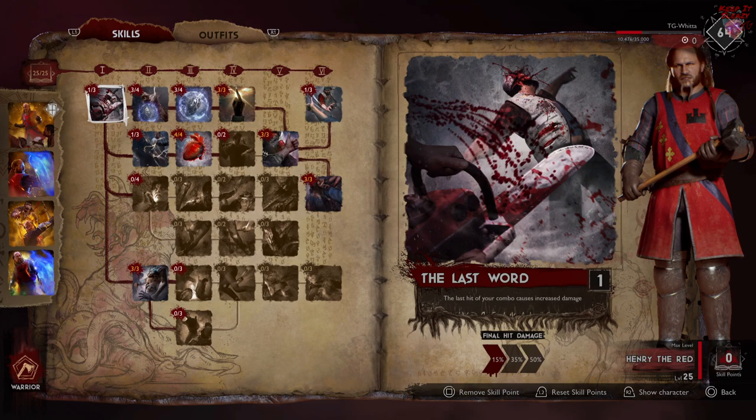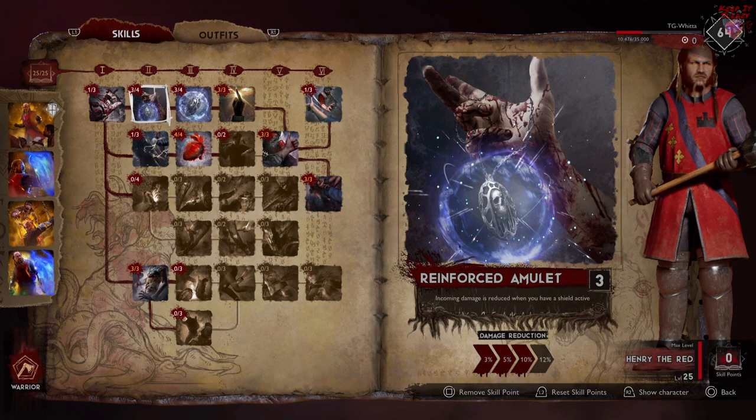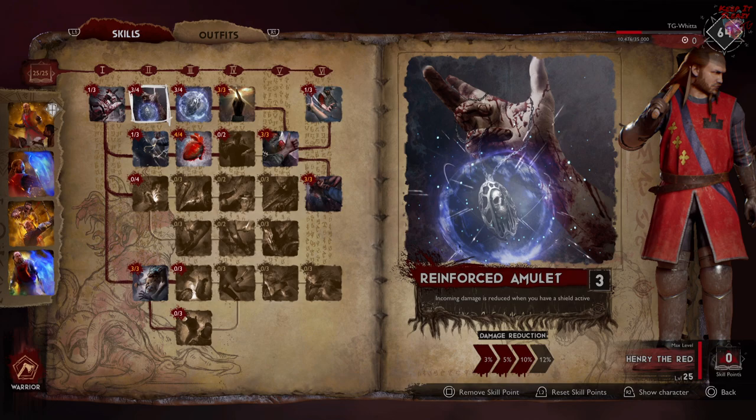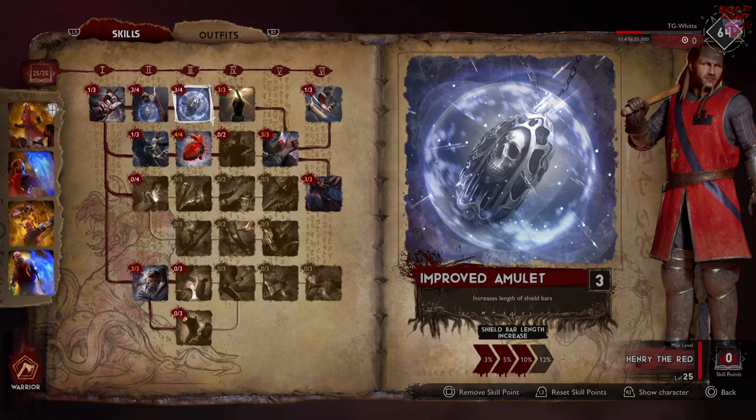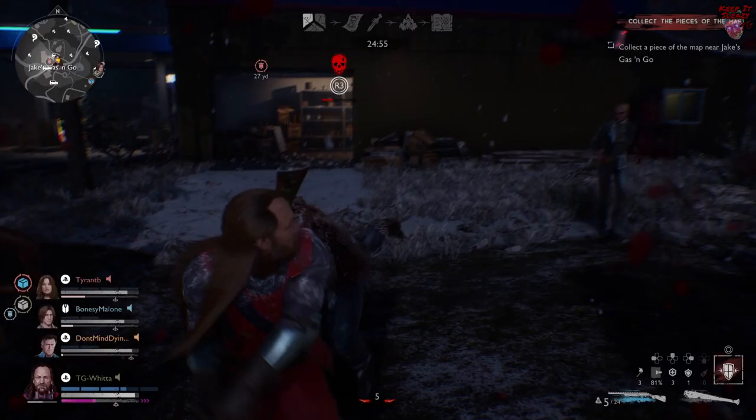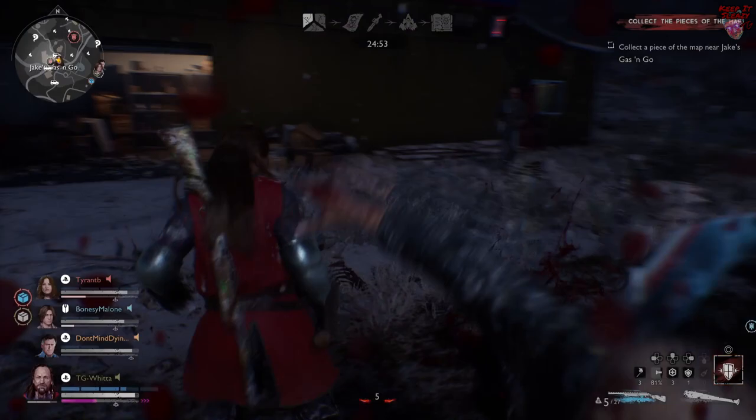First, you're going to want one point in Last Word. This opens up our tech tree, as well as providing a 15% boost to the damage of the last hit in your combo. For the next two slots there's a little bit of debate, but here's what I do: I throw three points into Reinforced Amulet, which will increase the damage reduction whenever I have a shield active by 10%. You don't really need that extra 2% — it's almost like a wasted point. Same with Improved Amulet: three points increases the length of your shield bar by 10%. Again, you could go for that extra 2%, but honestly I really don't think it matters.